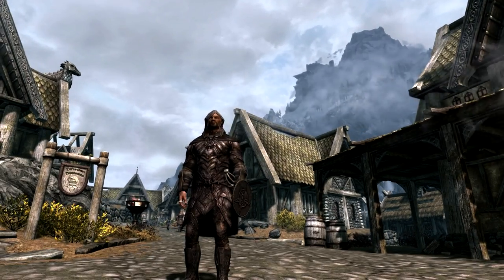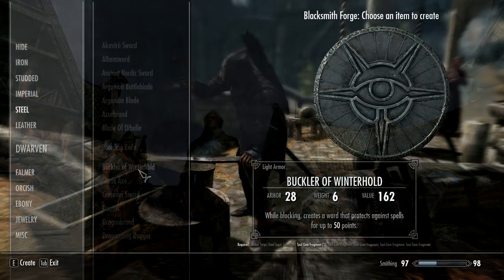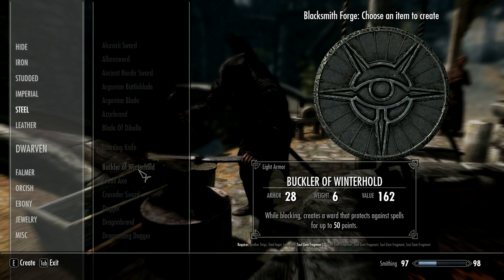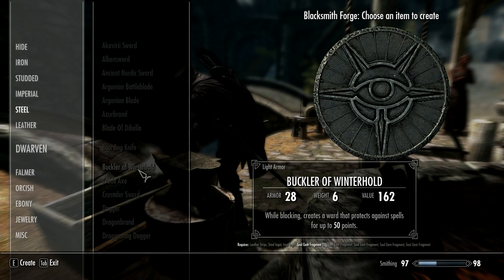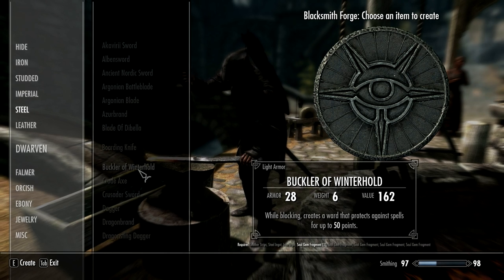I don't actually have it myself properly — I had to cheat to get the Soul Gem fragments. Please don't ask me where to find them; I have no idea. They're probably dotted all around; you've probably found several of them. I know I found a few and sold them. But you need those to get this shield, so start saving them up if you find them.